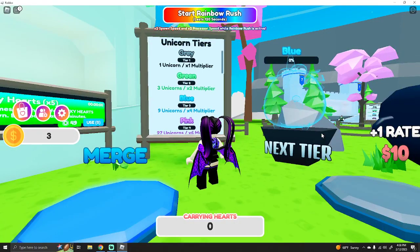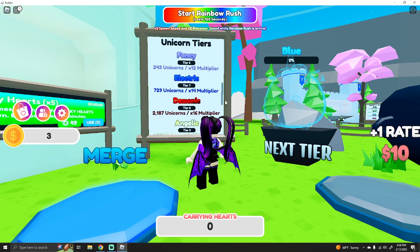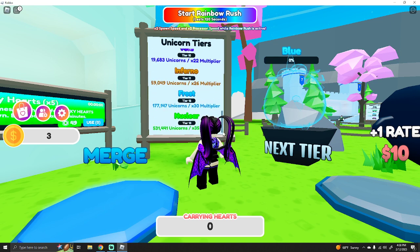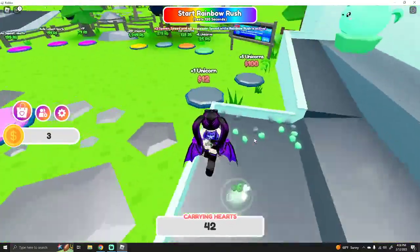Okay, is there a board that shows the tiers? So unicorn tears — we have gray, which is the starter, then green, then blue, then pink, country, fancy, electric, demonic — oh, I like that one, that should be the best one — angelic, void, inferno, frost, and nuclear. Nuclear is a 35 times multiplier.